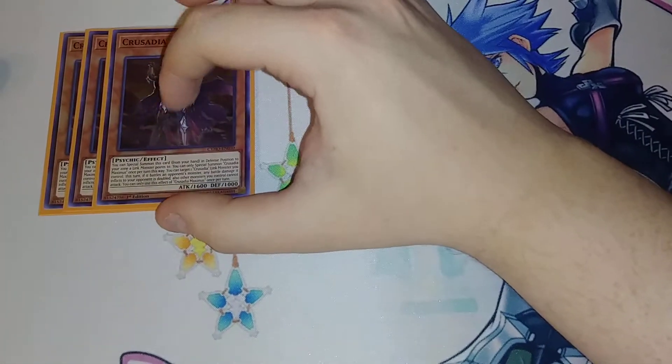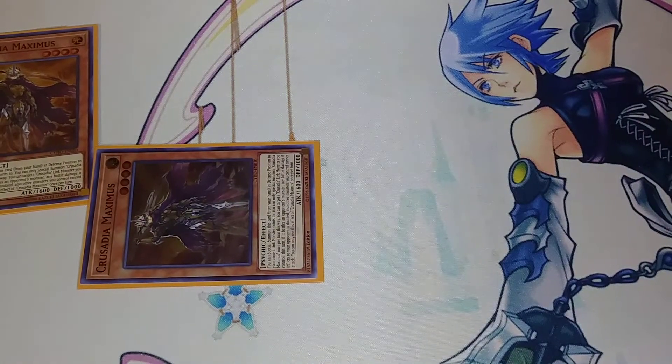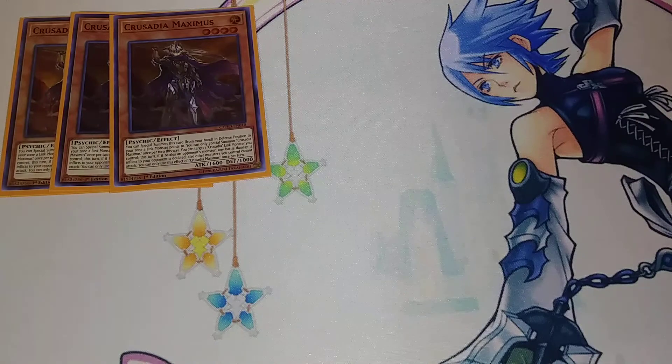First off, we're going to be playing three copies of Crusadia Maximus. I absolutely love his name. These actually play into the World Legacy lore, which is really nice. This card's effect is that you can special summon it from your hand in defense position to its own link monster's points. All your Crusadia main deck monsters have that effect, and then they give boost effects to each of your Crusadia link monsters. Maximus doubles the damage your opponent takes from battles involving the link monster it's pointing to. So if I have Crusadia Maximus here and Crusadia EqualMax here, the damage that EqualMax does is going to be doubled. I absolutely love EqualMax — he's just such a good card.